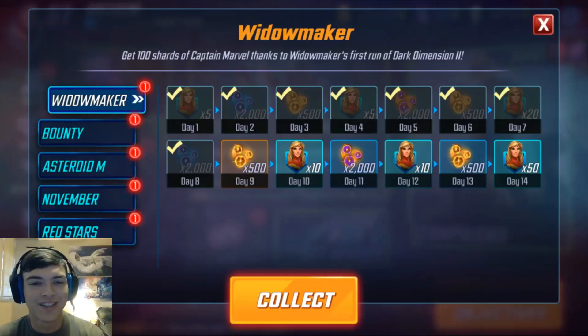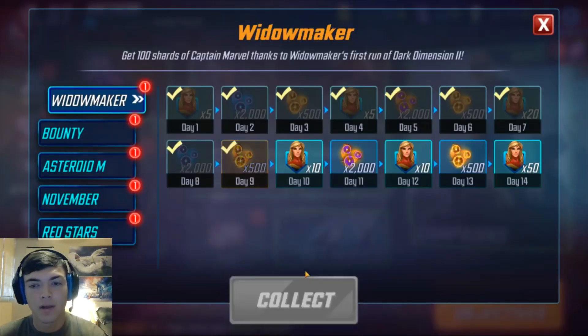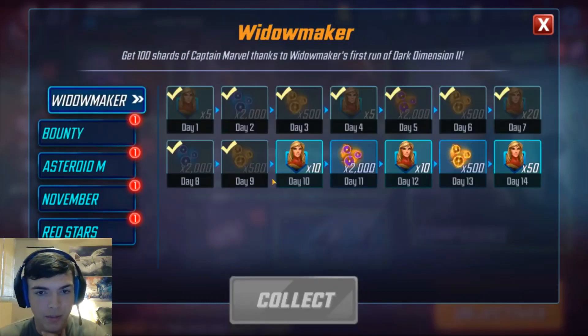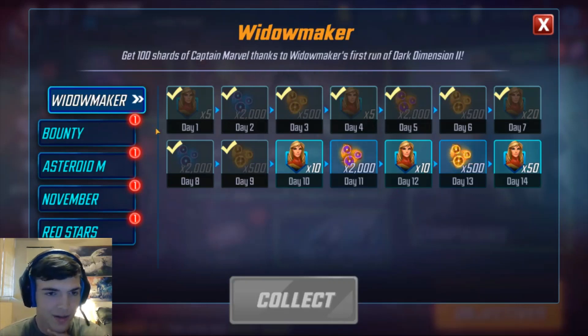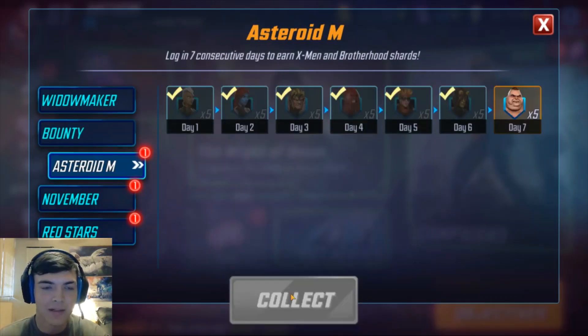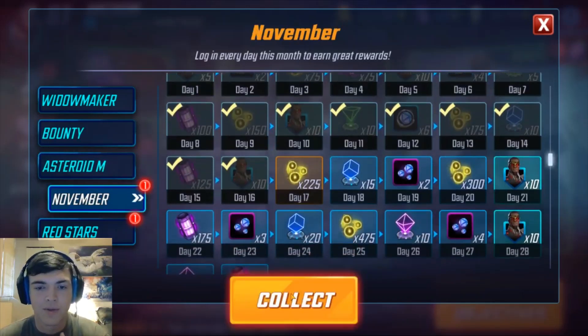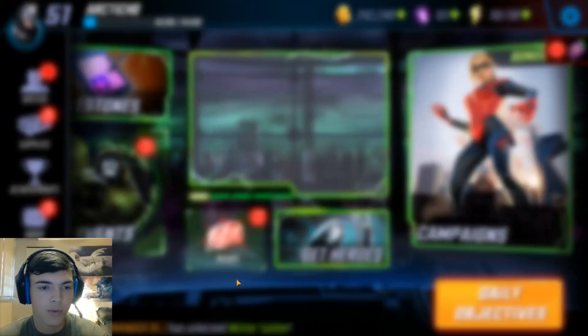Hey, what's going on guys, it's Arctic. Today we're back for day 24 of the Marvel Strike Force Beginner's Guide walkthrough. Let's go ahead and claim our daily rewards here - getting some mega orb fragments. There won't be enough to unlock one, and that won't be either, so we do need to get some more fragments before we get our next mega orb. We do get some red star orbs today, super cool.